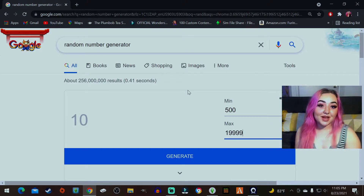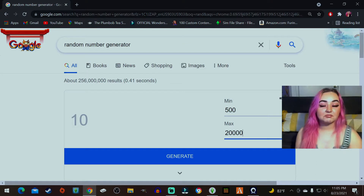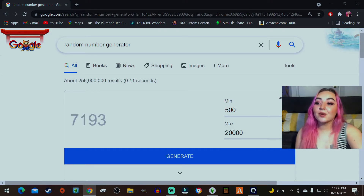Welcome back to a brand new build challenge! Today we're doing the 'every room is a different budget' challenge. We'll use a random number generator with a minimum of 500 and a maximum of 20,000 for every single room. I already built a little shell. The first room is the kitchen, so I'm generating now — 7,193 for the kitchen. That's not too bad!